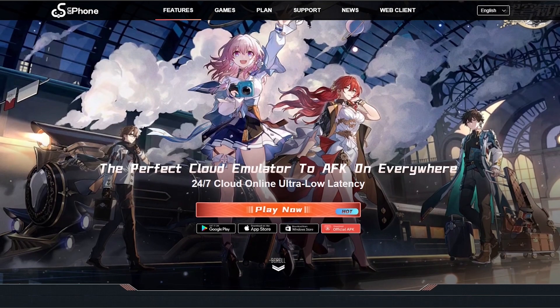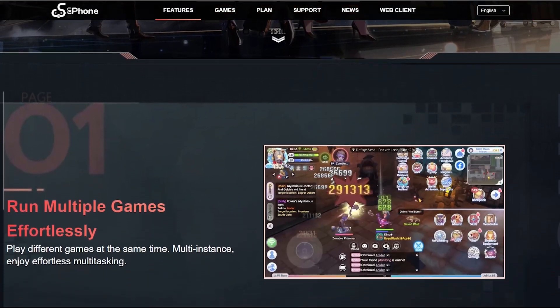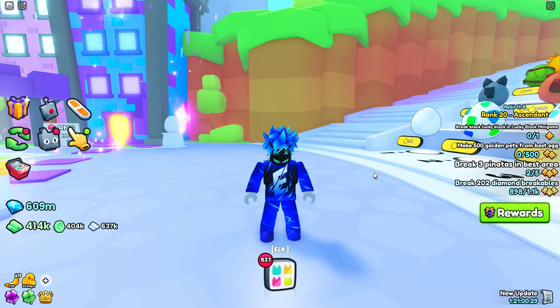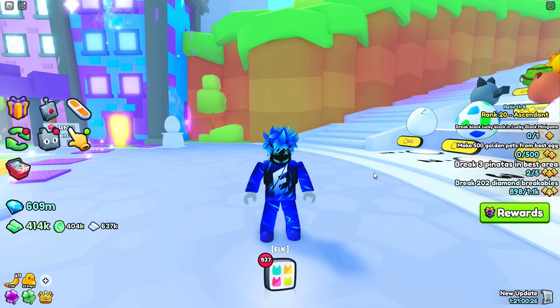Now, down to the program that I personally use and love — that is UG Phone. UG Phone is a cloud-based server emulator that will help you do your 24/7 multi-instancing grinding without having to do pretty much anything. Let's get into the process of setting UG Phone up.